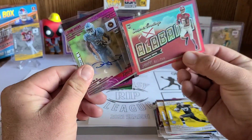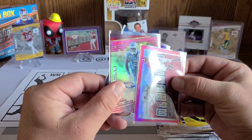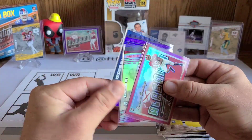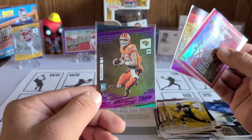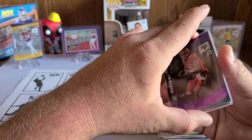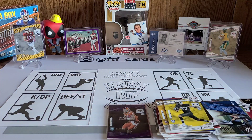That was a fun one! A couple of the hits real quick before I pause: the numbered DeVonta Smith 27/299, the rookie auto of Dyami Brown, and the numbered 123/149 Trevor Lawrence — that's a banger pull right there for sure. I'm going to go ahead and pause and come back to set my lineup.